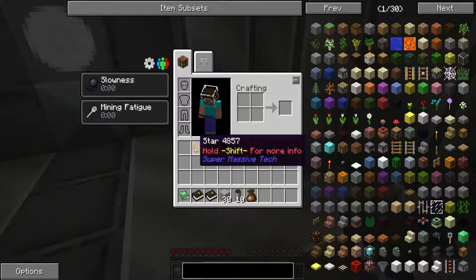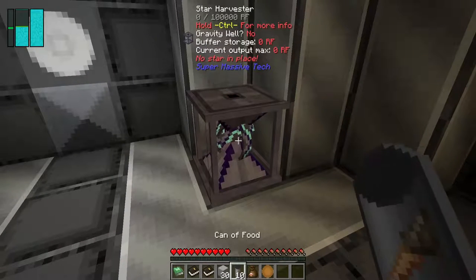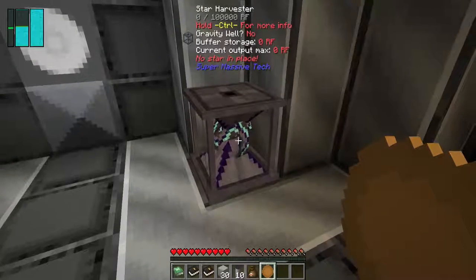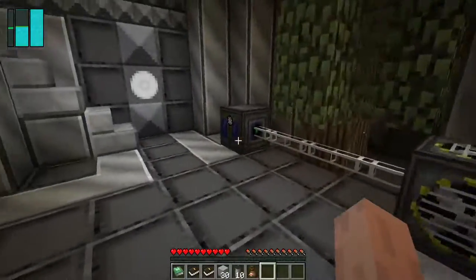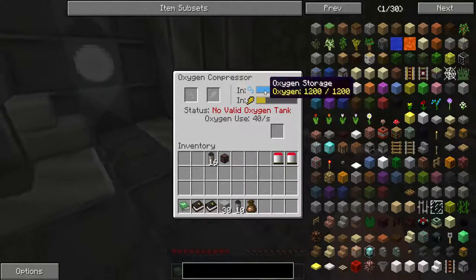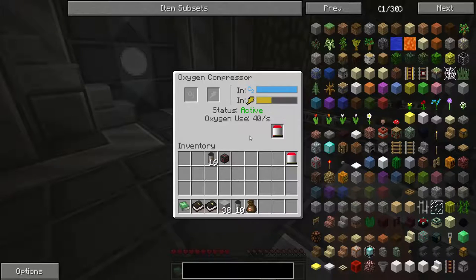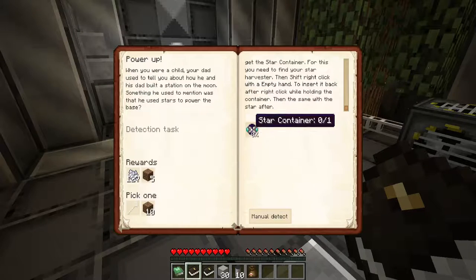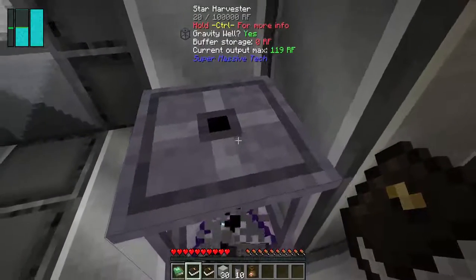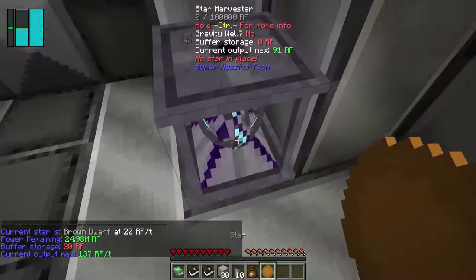If we go down here you'll see there's an oxygen compressor, but what interests us is the star harvester. We need to put this star in the star harvester — so select it and simply right-click. When you right-click your star it goes inside and gives it power. Giving it power also gives your compressor power, which then gives you oxygen. Let's put an empty tank in there — you can see the oxygen tank is now filling up. It takes 2700 oxygen to be full, so I'll leave that filling.